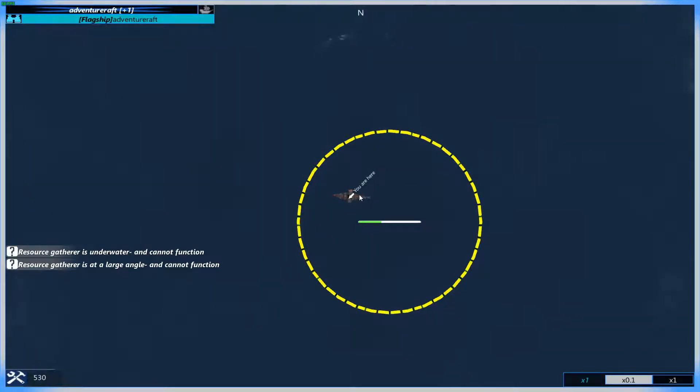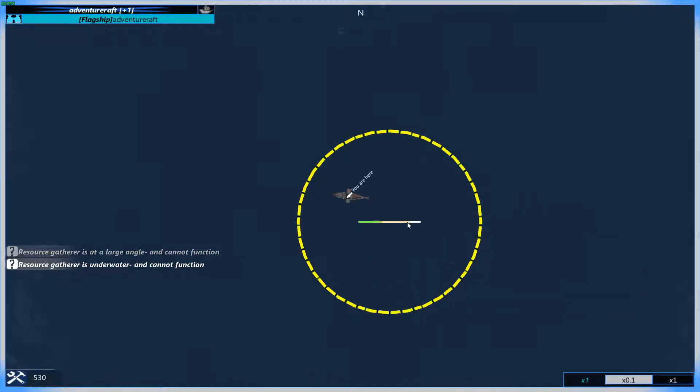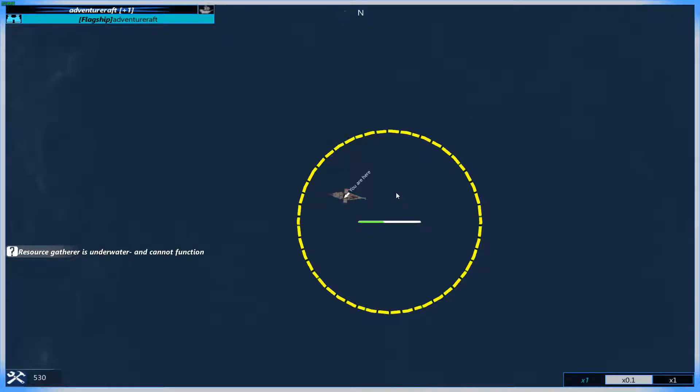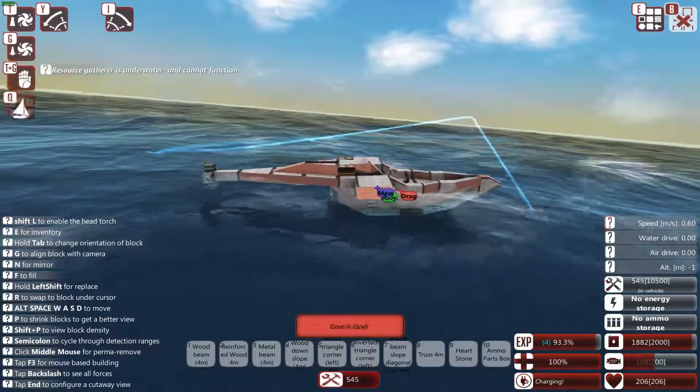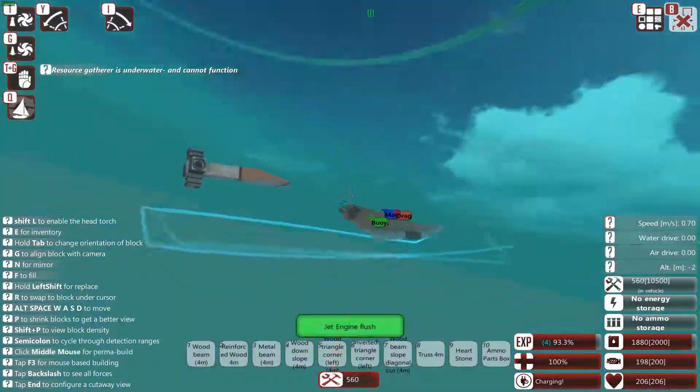Let's just see where we're at. We should be able to be collecting — what's wrong? Resource scatter is underwater. Oh yeah. This wood doesn't float well, huh. We'll fix that.